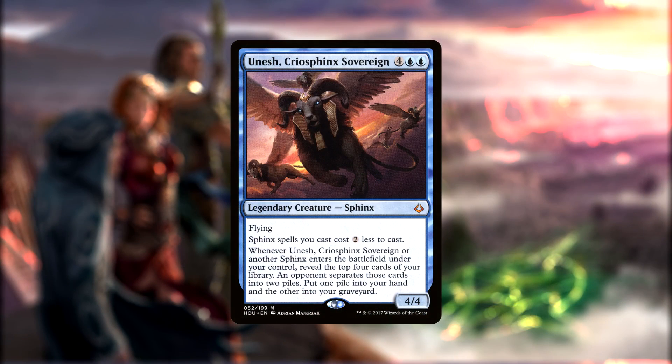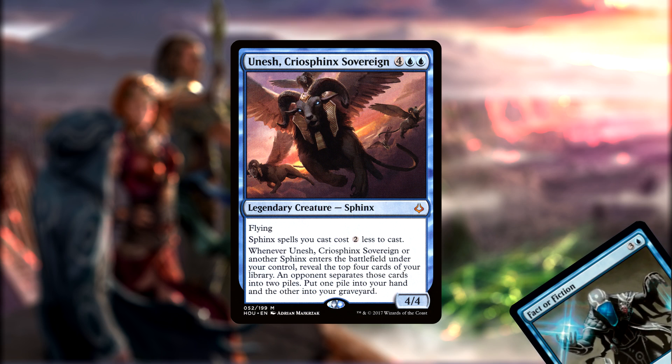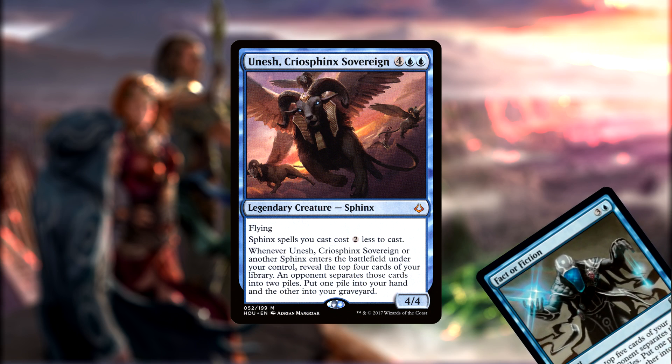Unesh, Cryo Sphinx Sovereign is a 4/4 Legendary Sphinx for 4-blue-blue. Comes with flying, has Sphinx spells cost 2 less to cast, and whenever he or another Sphinx enters the battlefield under our control, we reveal the top 4 cards of our library. An opponent separates those cards into 2 piles, and we put one of those piles into our hand and the other into our graveyard.